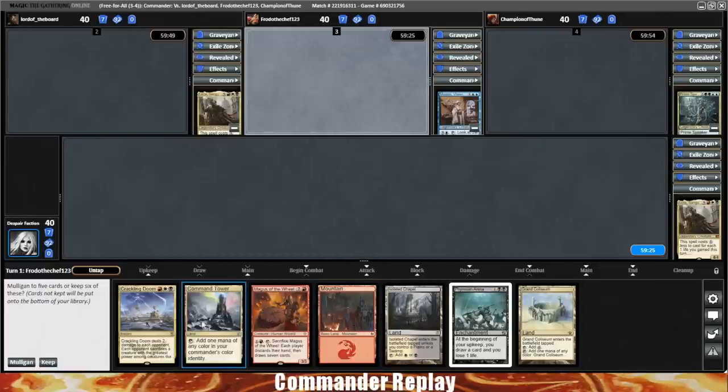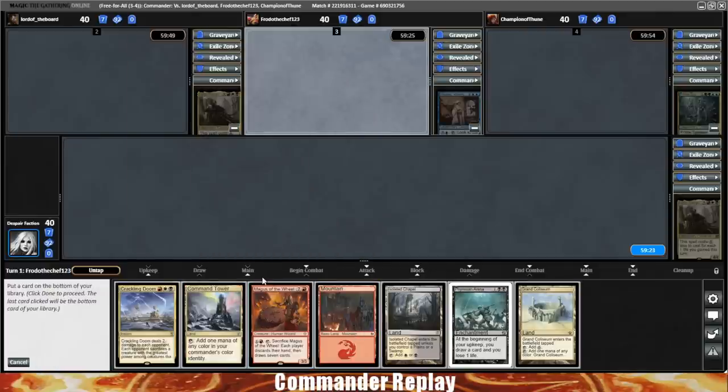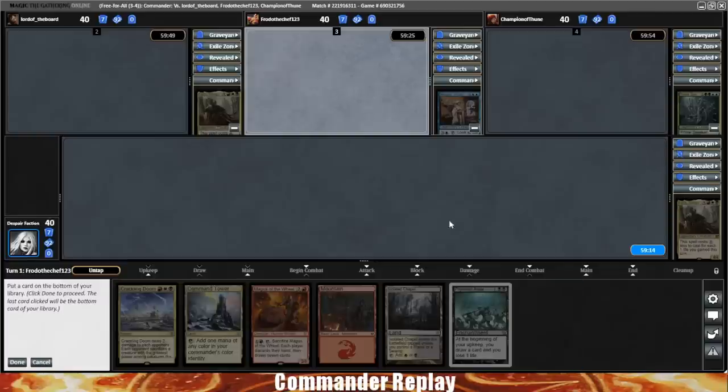That's three lands plus a Magus of the Wheel, four lands — yeah, that works. We need to put something to the bottom. We have three colors of mana without the Grand Coliseum, so I think we'll be okay without it.